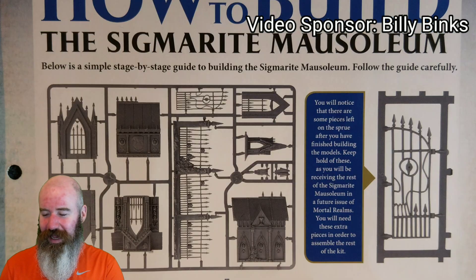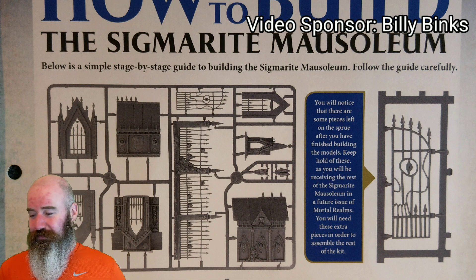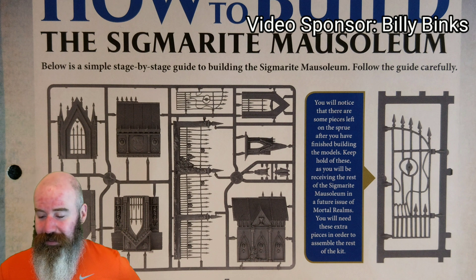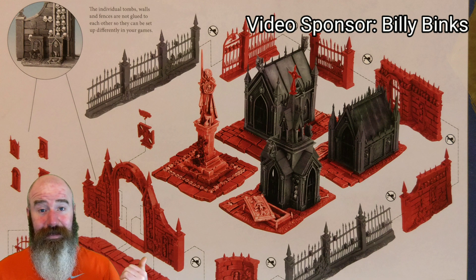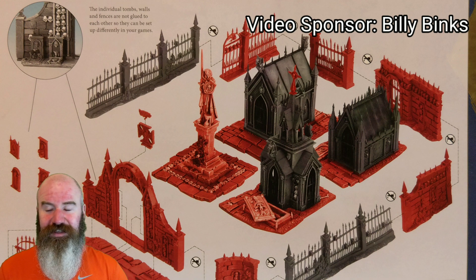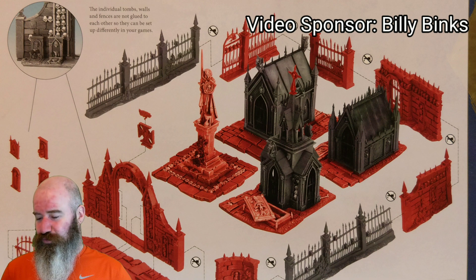Onto the How to Build section, we get How to Build the Sigmarite Mausoleum — funnily enough, because that's the kit we got in this issue. It's four pages in total and points out some pieces we won't yet use. The red areas on the final page show what we're going to get in the future issue — the bases the Mausoleum buildings stand on, walls, gates, and the statue.